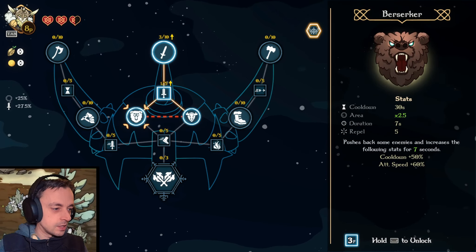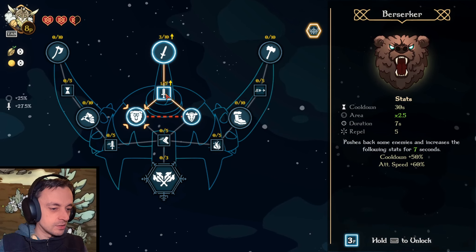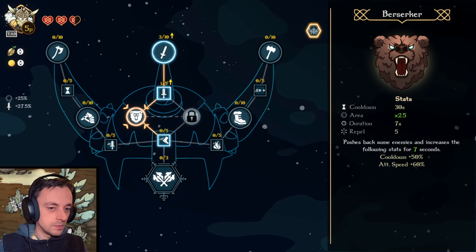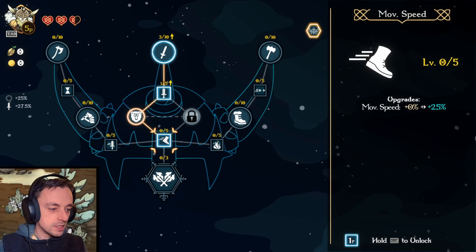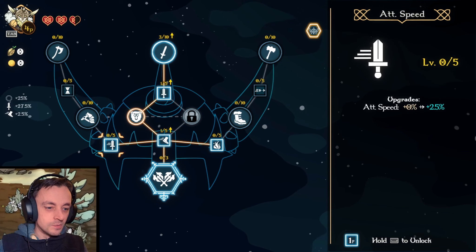We can do this one now. What does this one do? Pushes back some enemies and increases the following stats for 7 seconds. It's got a 30 second cooldown though. That's a long time. But we'll put points in it and see what happens. We can get to this — let's increase our speed. We're racing through this tree.